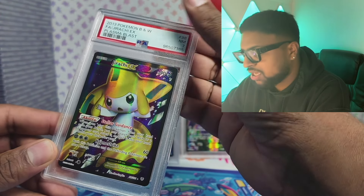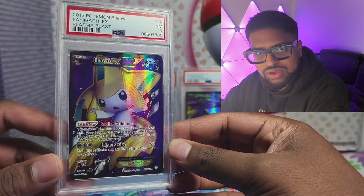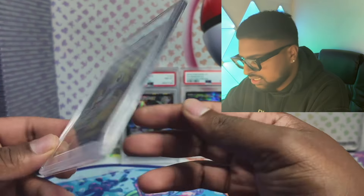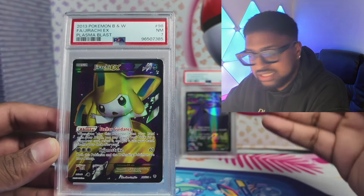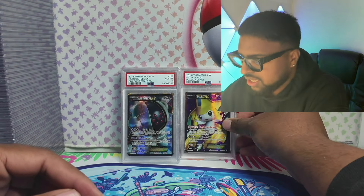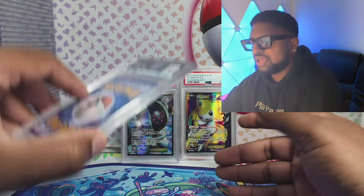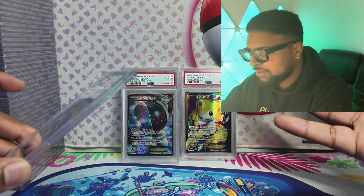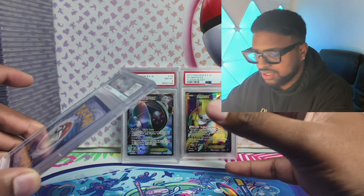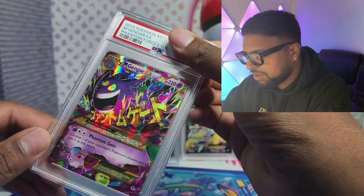Another Jirachi from Plasma Blast — got a 7. I've graded two 9s of this and now a 7, so I thought I'd throw this one in too. If you want a detailed look at the backs to gauge grading, use the cert numbers from my submissions and look on the PSA website — it'll help you gauge conditions when you're out at card shows.